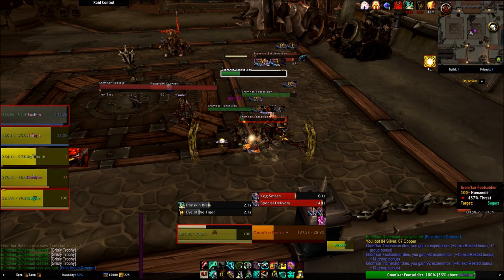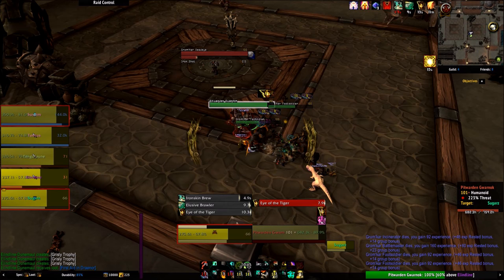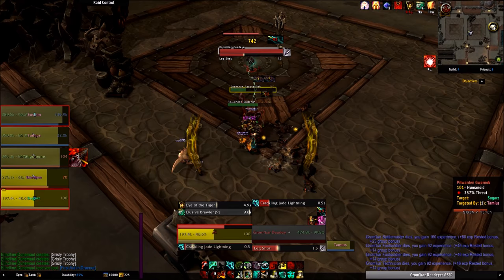Additionally, as a passive move, brewmasters spawn healing spheres by taking damage. These spheres hang out around you, and if you walk near them you'll be healed for a decent amount. These are important for tanking because you'll need to constantly move to grab these and keep your health up. We do have a move that can be used with these, which we'll discuss in just a bit.